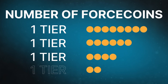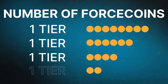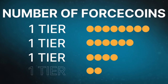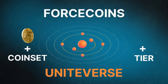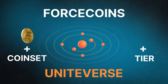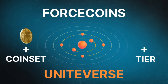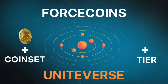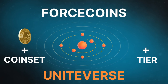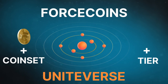So, the number of Force Coins gradually decreases for the same tier and package price, while the price of every coin is constantly rising. To receive Force Coins during the multi-mining stage, participants need to activate a Uniteverse tier. By activating the full package, you not only activate a tier whose payment goes towards distribution within the partner network, but you also receive coins in your wallet.